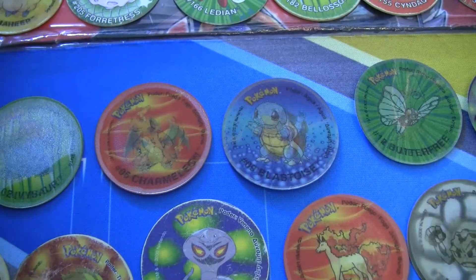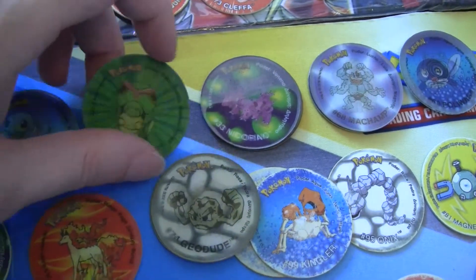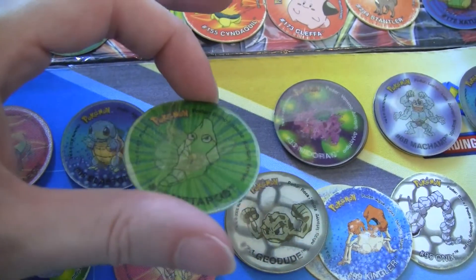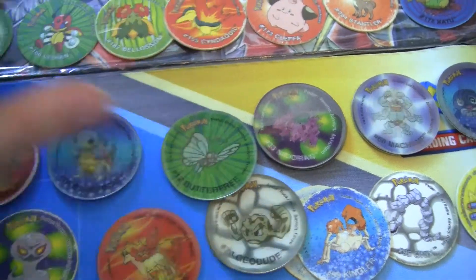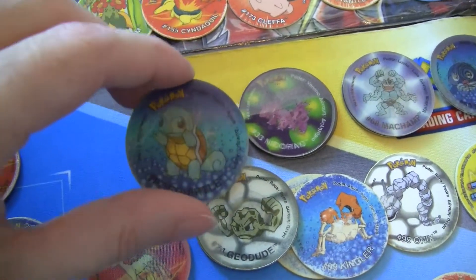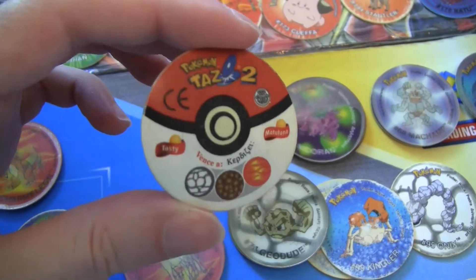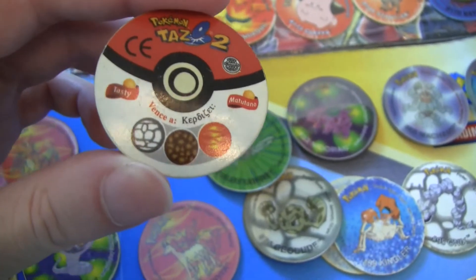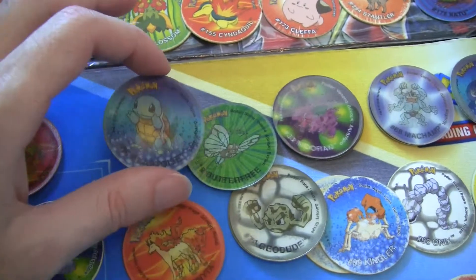These are from the first generation. You've got these ones that showcase all of the Pokemon in a line — like you've got Caterpie, Metapod, and Butterfree. And it glistens as you turn them. Then you turn it around and you've got the weaknesses of the Pokemon. It's effective against rock, ground, and fire for Blastoise.